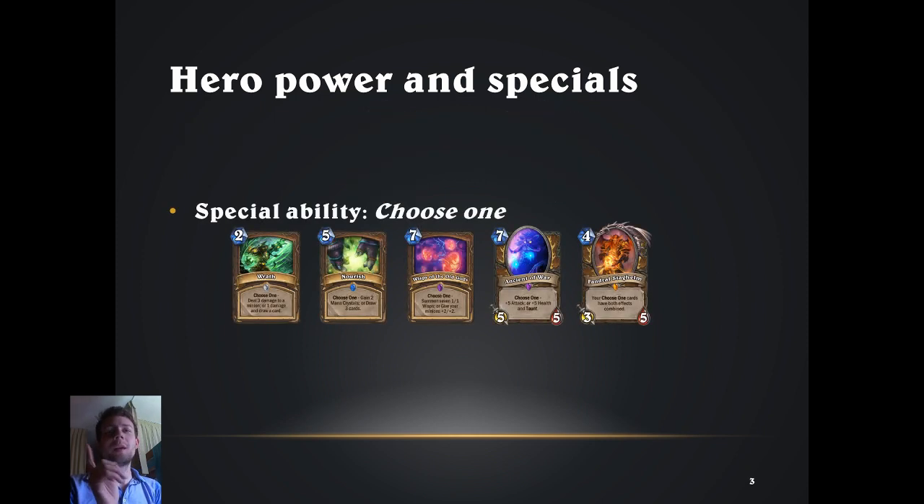Now we start with the interesting part. What makes Druid super unique is the very flexible Choose One ability. Many cards, like Wrath for instance, can be used as needed on the fly. If you don't need 3 damage right now but you are very desperate to cycle a card, you can just cycle Wrath and draw another card. Other cards, like Wisps of the Old Gods, buff your complete board or refill it completely. Worth mentioning that the new legendary Fandral from the Old Gods expansion is a huge buff to all these Choose One cards.